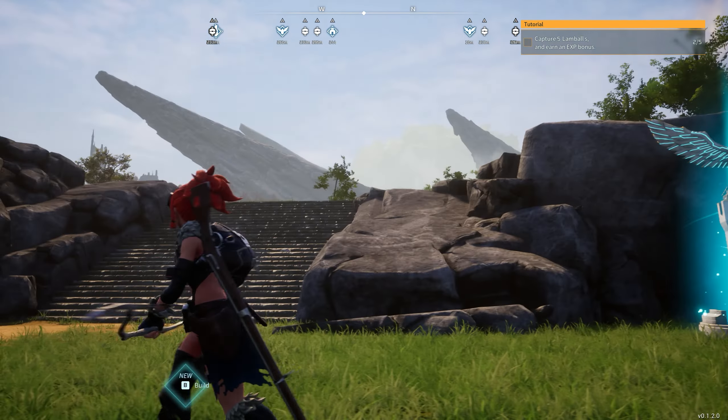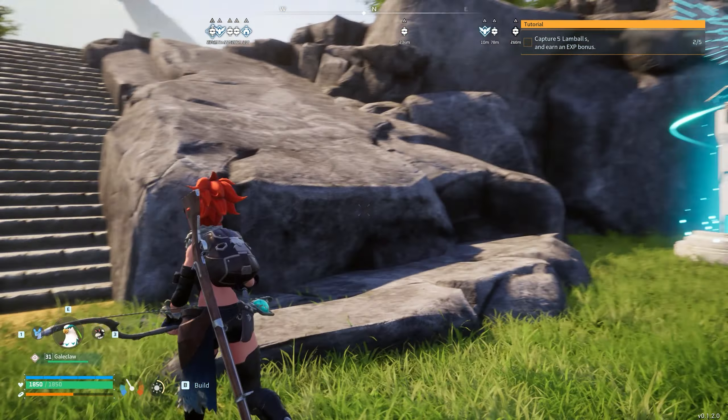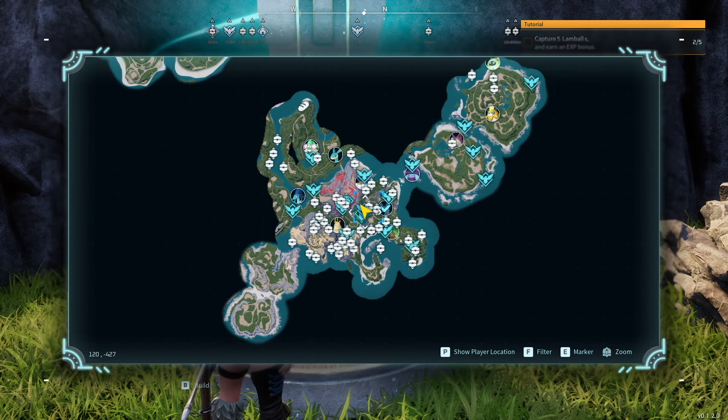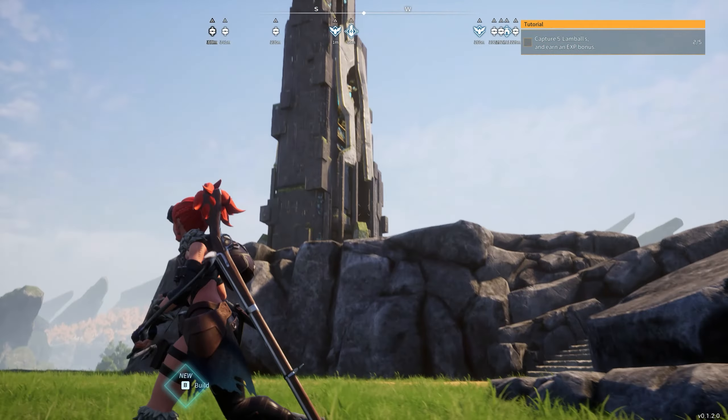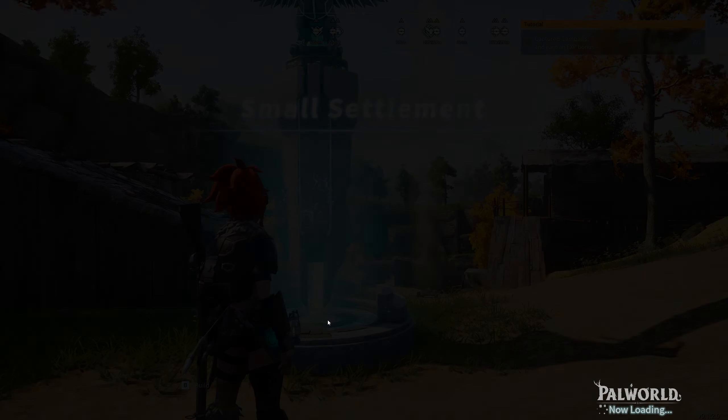Hey, how's it going guys and welcome back to the guide series for Palworld. Today I'm going to be showing you how you can actually catch the trainers inside of the syndicate towers. I know this has already been shown by a lot of different YouTubers — I originally saw this from a different channel which I'll link below — but I'm doing it now for the completeness of the guide. I'm sure it will get patched eventually.